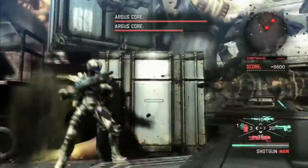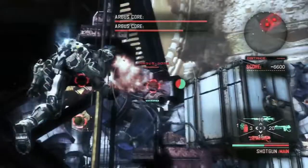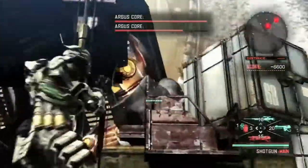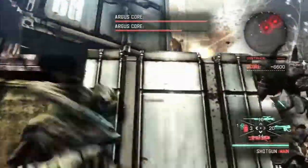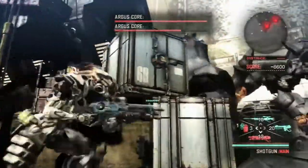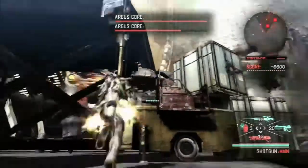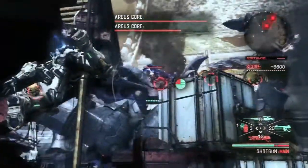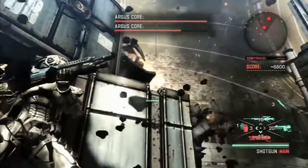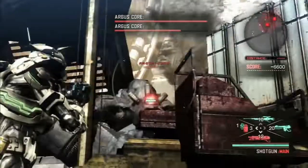Now this is where the real fighting begins. The humanoid-form Argus will sometimes do a foot stomp which sends a shockwave that will overheat us — it makes a very specific sound effect you can use to anticipate it. Just boost-dodge through it and you'll be fine. Behind these barrels, their missiles and even the mouth cannon will not be able to penetrate the hit boxes, but your shotgun blasts will — meaning you'll be able to slowly chip away at them.